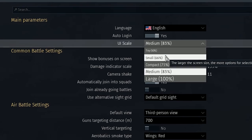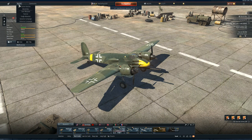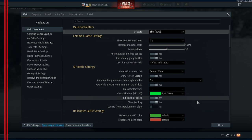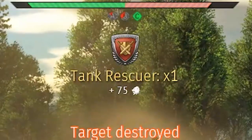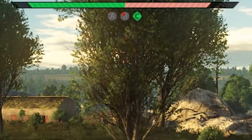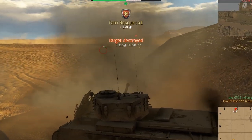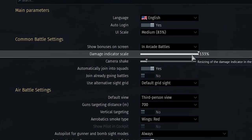UI scale changes the UI size, mostly in the hangar. During fights it doesn't affect anything unless you hit the tactical map button, settings, or tab. Show bonuses on screen controls how awards are shown, like Avenger, Base Capturer, Assist Streak, and so on. Disabling those will save you space on screen so it might be easier to notice enemies.